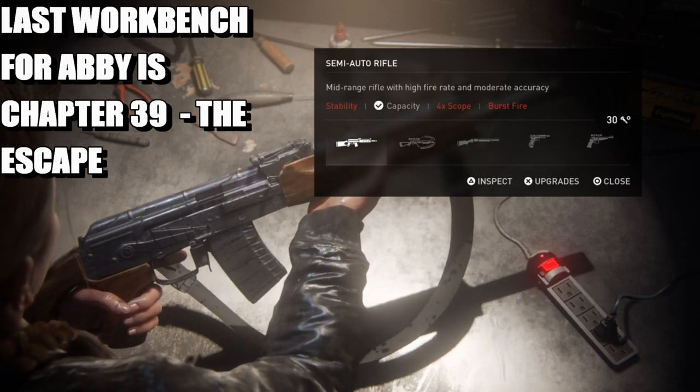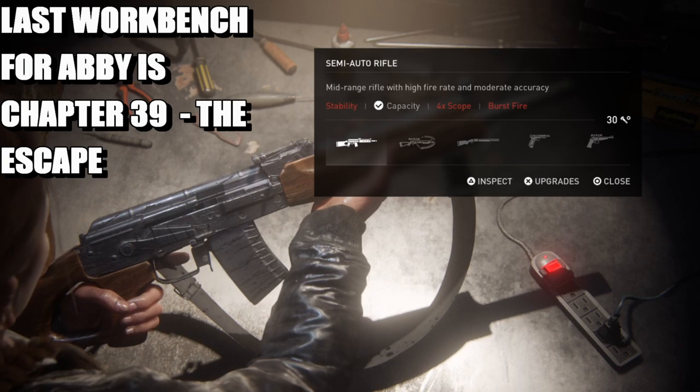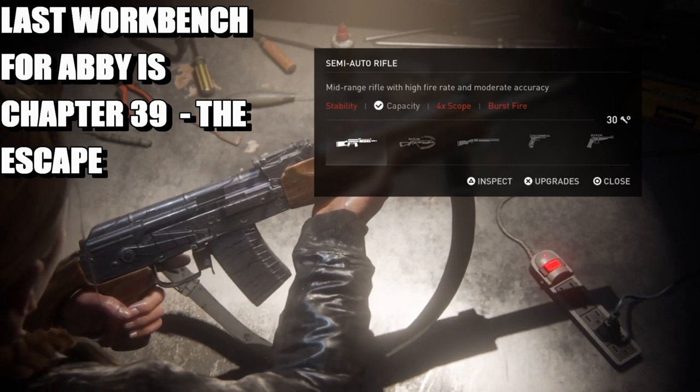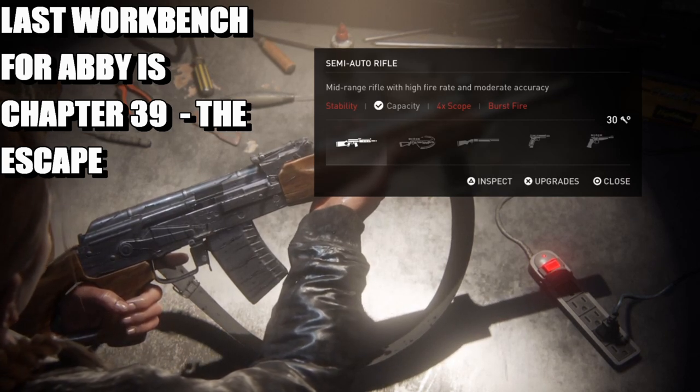The military pistol and semi-automatic rifle are the first two weapons you get straight away with Abby, so when it comes to New Game Plus I'll be upgrading them too, and then it's done and dusted — I don't have to go deep into the game to get all these upgraded.